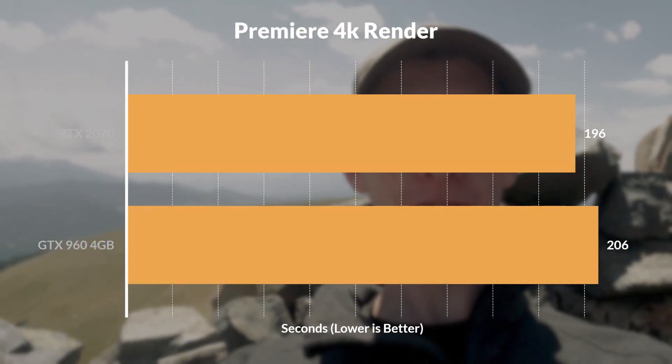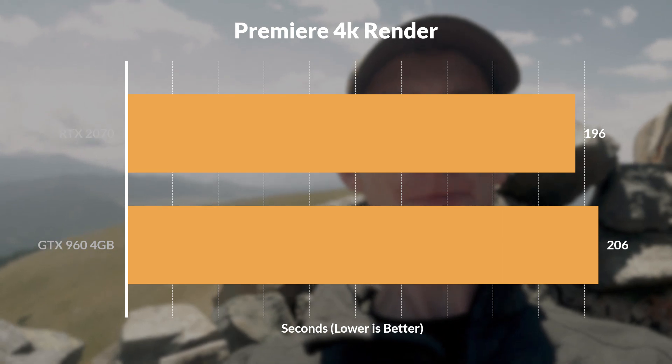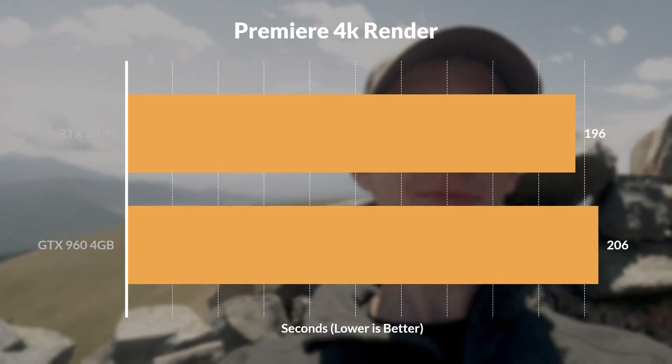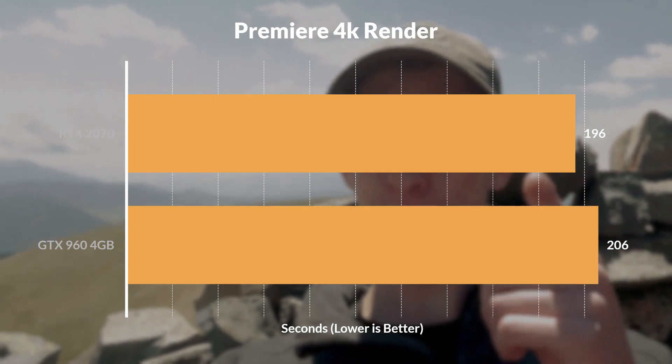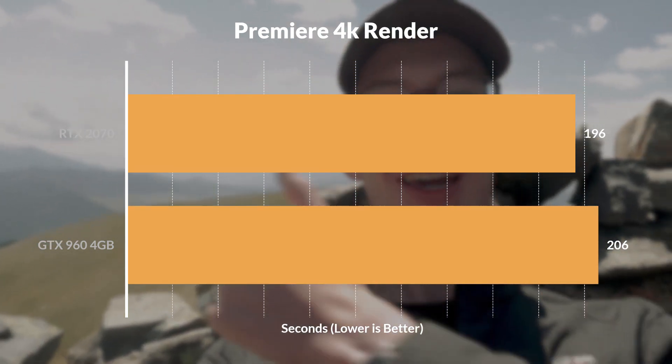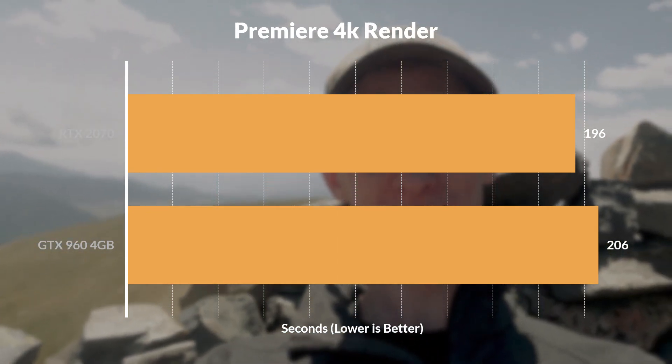With Premiere, we do finally get to see a different story. The RTX card managed to render my 4K composition about 5% faster than the 960 — a small but noticeable jump in performance. The composition was a compressed 4K file with Lumetri color corrections, Red Giant Cosmo, and Film Convert applied, being rendered as a 4K DNxHR file. The difference isn't huge, but remember that this newer card can render things that will crash on the 960.